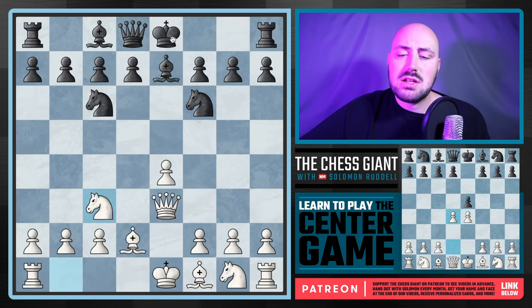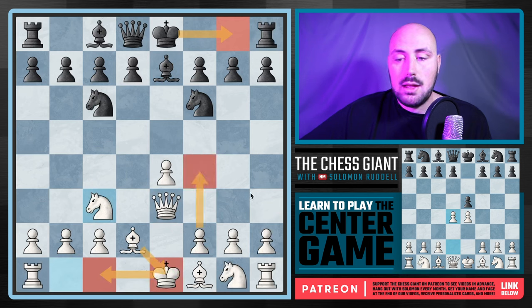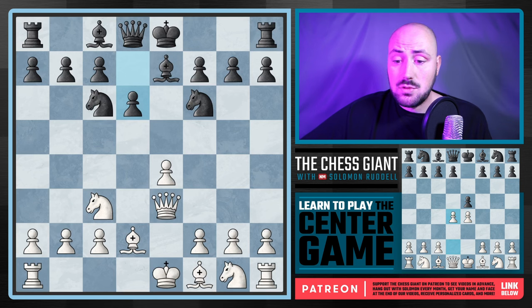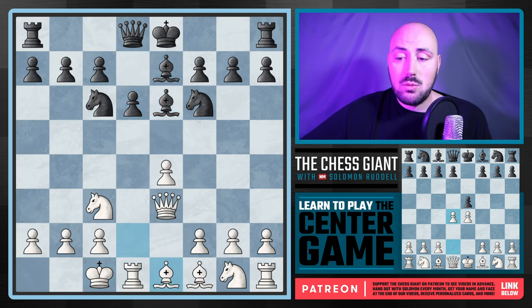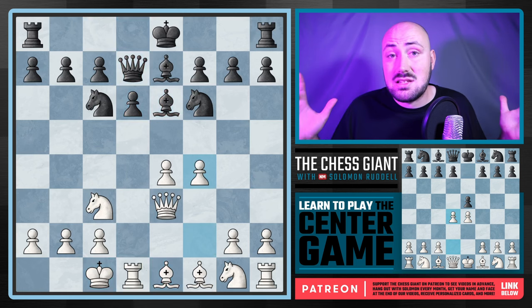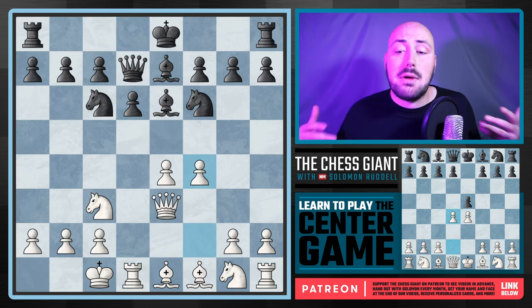So that kind of covers castling kingside — we're castling queenside, playing bishop e1, and looking to play f4 to gain activity. Now, what happens if black plays d6 instead? Our plan doesn't really change. We're playing castling queenside, bishop e1, and f4. I personally love this position for white, and you can get it all the time by playing the center game.